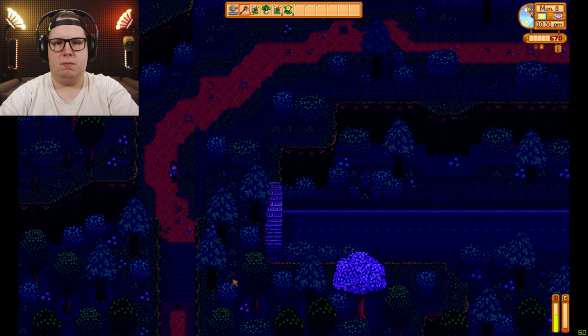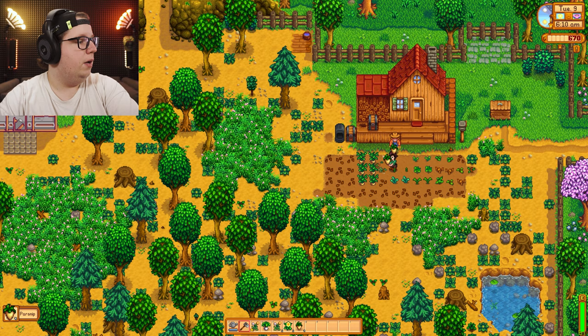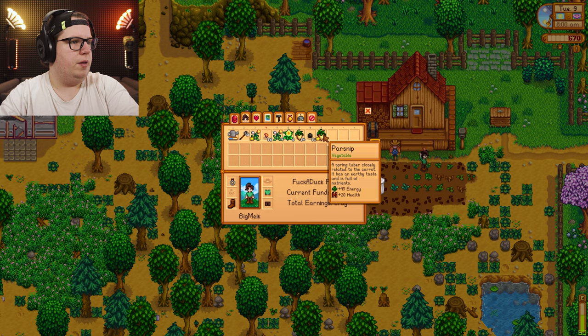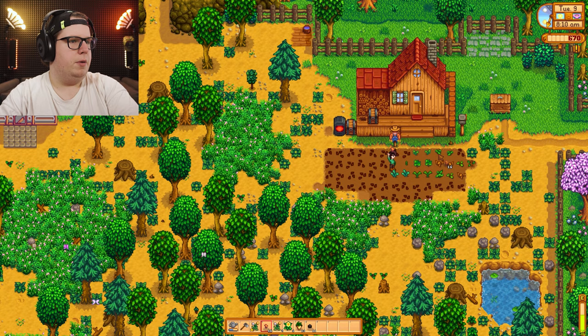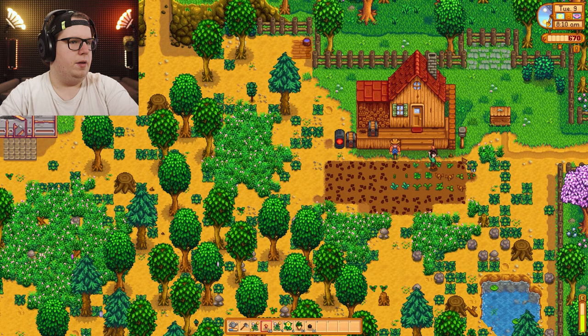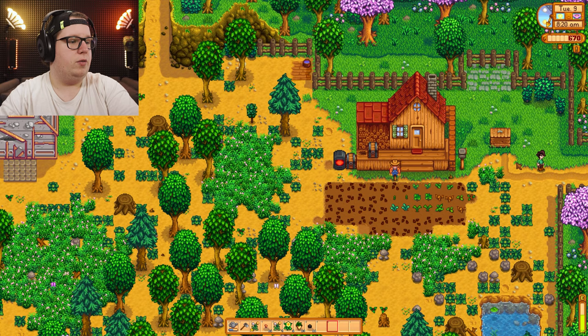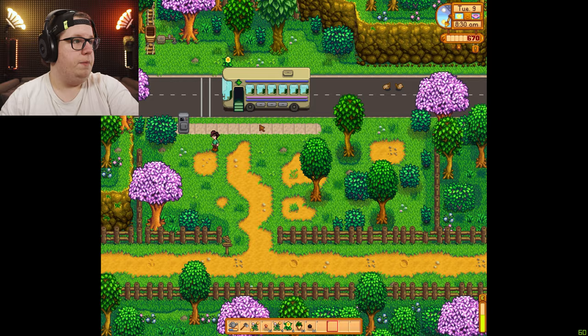Brand new day, new me, new weather report. I can pick parsnips now — that's what I got. Can I make more? Yes. I think I'm gonna sell these parsnips now. I'm gonna keep this one and sell these. But this time I'm gonna sell them through Pierre's store — I'm gonna see how much he gives me for it, and then sell it through the shipping box anyway.